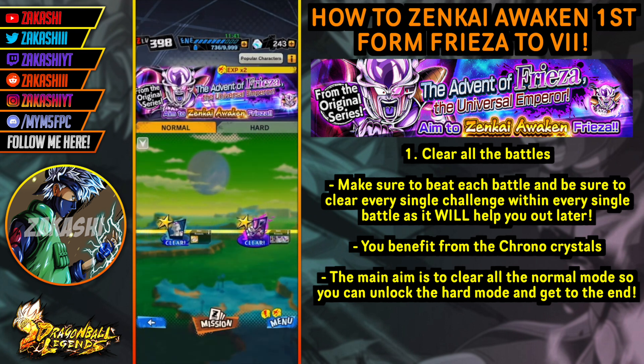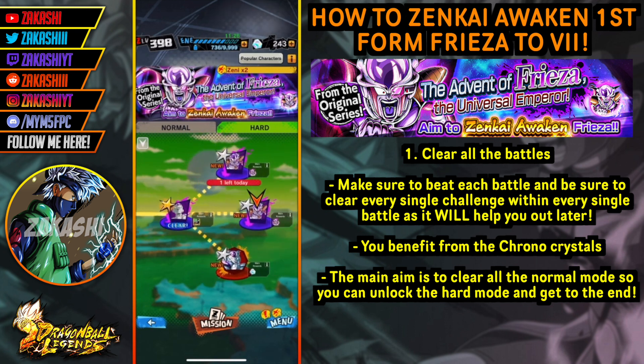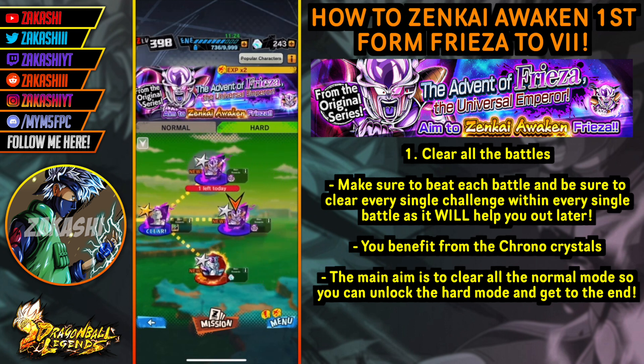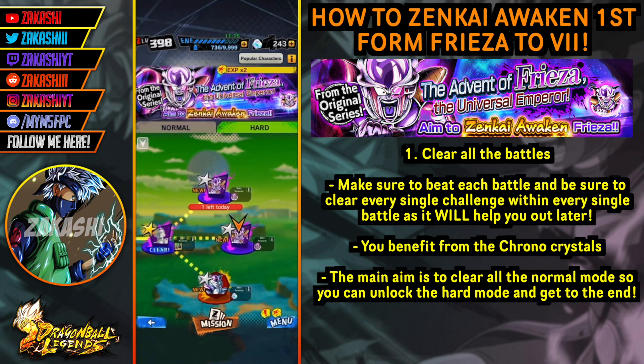Go through all of these and clear all the challenges. Then once you clear the final battle - even if you don't clear all the challenges - as long as you get to the end you unlock the hard section. The hard section is the same thing: clear everything for chrono crystals and whatnot. Once you clear the final battle there you unlock these three battles, and these are the most important ones.